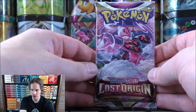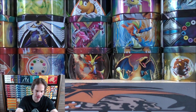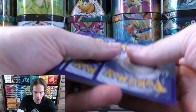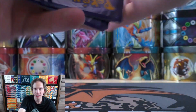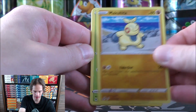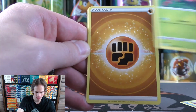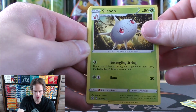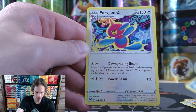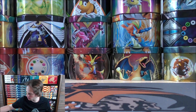On to the two Lost Origin booster packs. This would make the evening if I pull one of the chase cards from the Trainer Gallery subset — about one in seven packs. I've now opened four packs of Lost Origin in this video, so there's some potential. Makuhita starts the pack, followed by Phantump, Basculin, Inkay, Paras, Fighting-type Energy, Silcoon, Lady, Lampent, and a reverse holo of a Shellos — a common. The final card is a Porygon-Z.